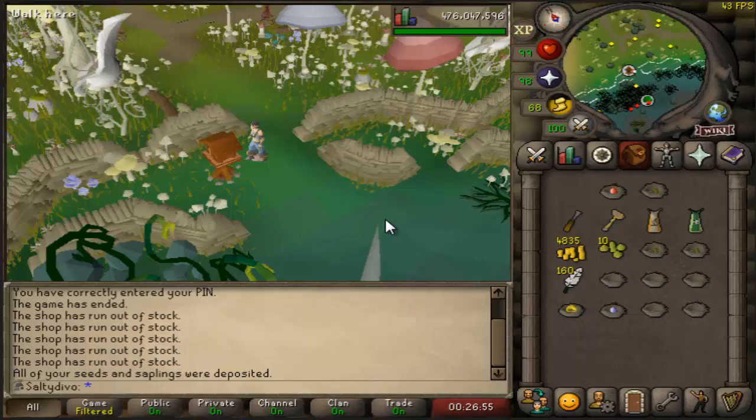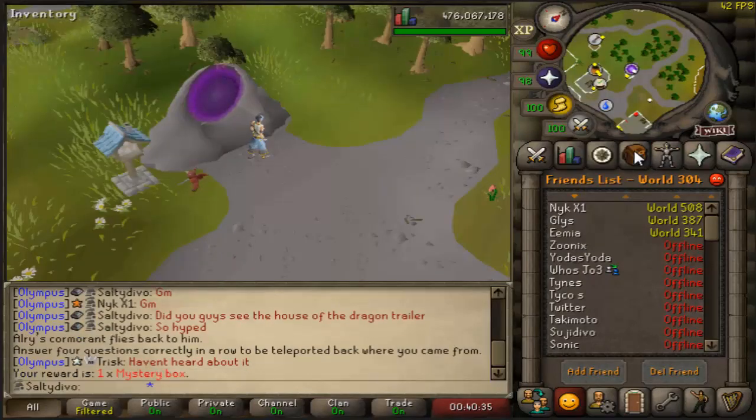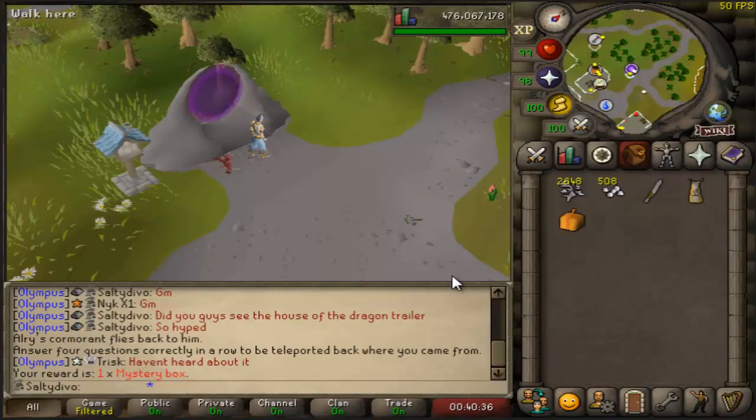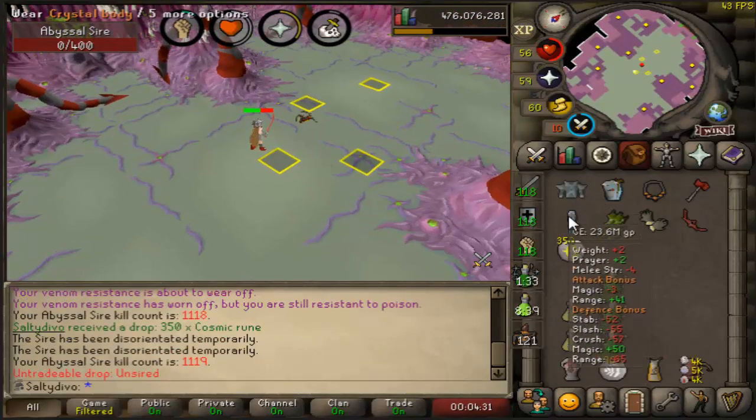That feeling of two god eggs from one birdhouse run — this is just so good! And we've got another chance at the tail baguette, so let's see if this is the one. Easy clue — can't complain!